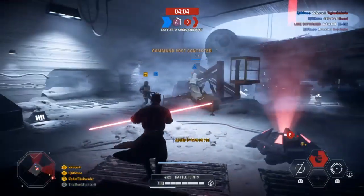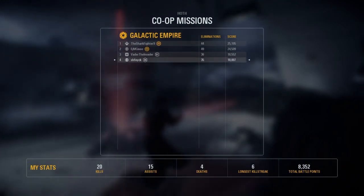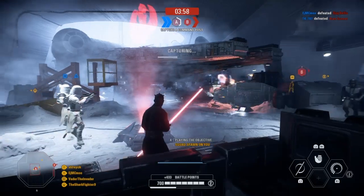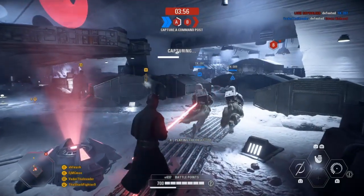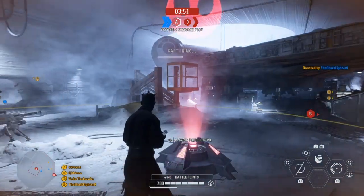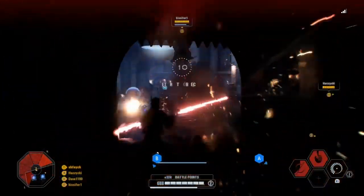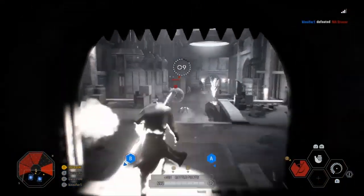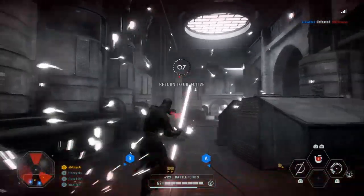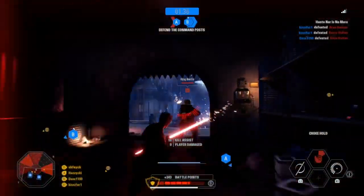I personally like to play Empire a lot because the maps feel better. In Separatist, some of the maps are huge like Kashyyyk, and some are not as big and have a lot of open area where you can fall, like Kamino. One of my favorite maps in the Empire era is Jabba's Palace. I recommend this — if you get this map, be sure to get Maul as fast as possible because there are so many enemies, it's super easy to kill them.